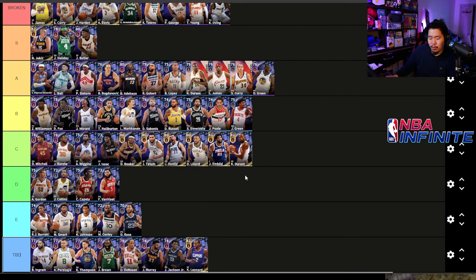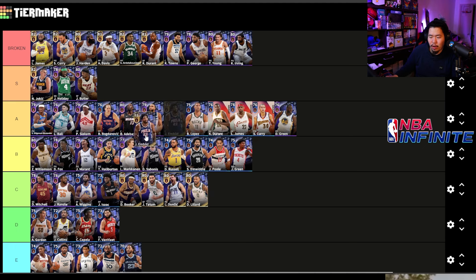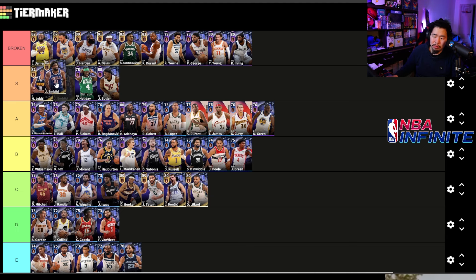KD is actually incredibly broken — his sidestep special ability shot is unguardable, he's got crazy three-point range, blocks, crazy stats — very very strong. Joel Embiid I'm putting S tier — a dominant Embiid will carry a game getting all the rebounds and cheese. If you know how to cheese that pump fake into the dunk, he's really strong, can get blocks, is pretty fast too.